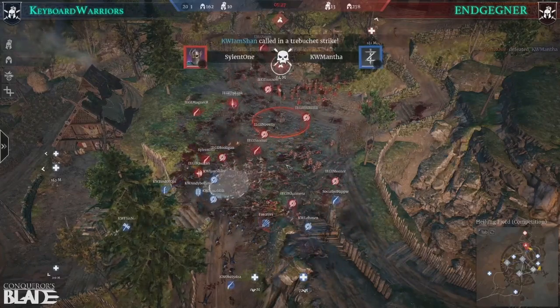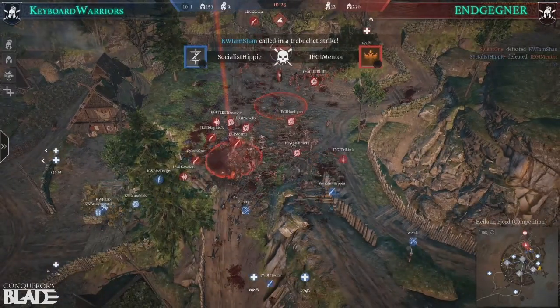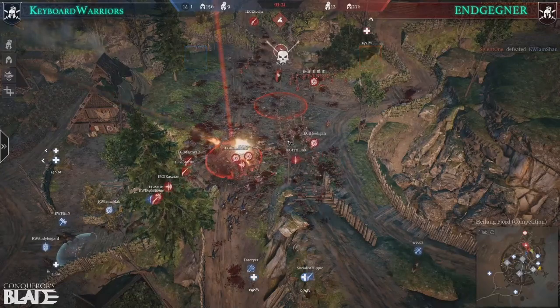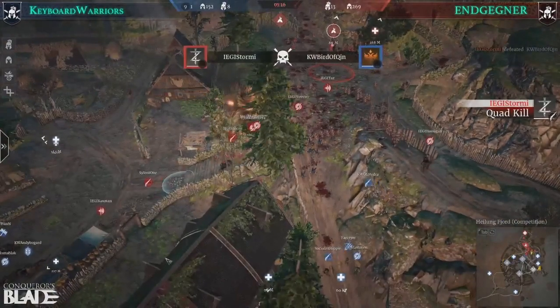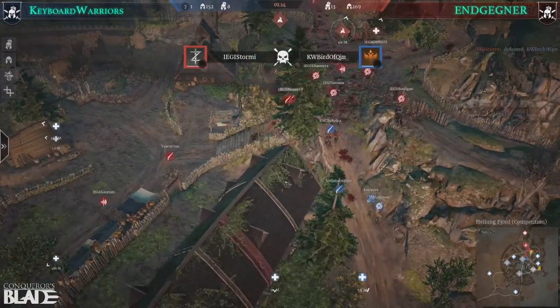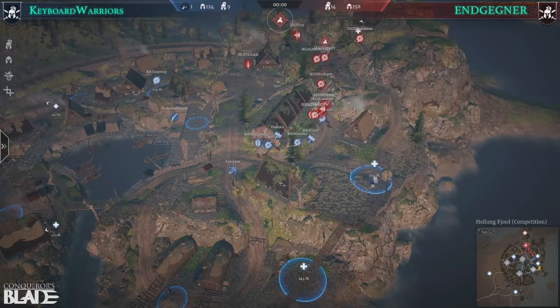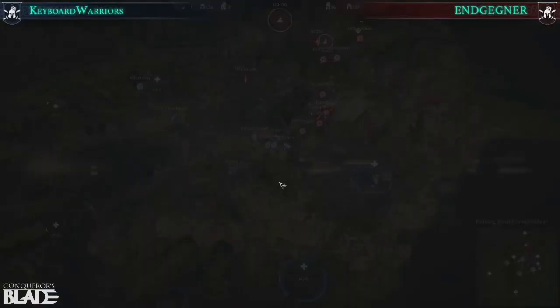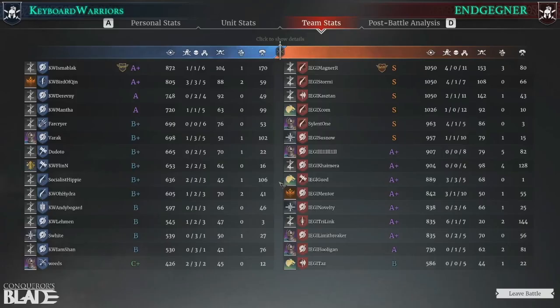It's now 11 to 13. 10 to 12 — it's not looking good. It's just a slaughter. Nine to 12 — you're starting to see it. I think EG has this. Did not see this — EG played it very smart, fell back to home point and said we're not losing this no matter what. EG getting the first W in the series for the championship.